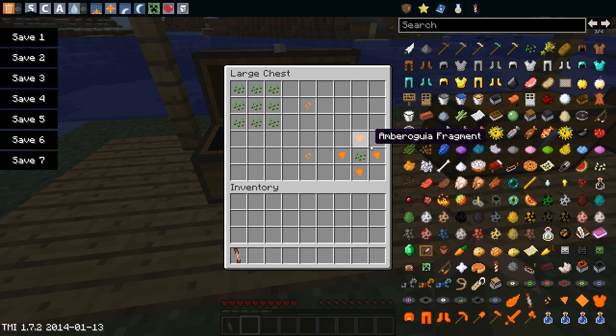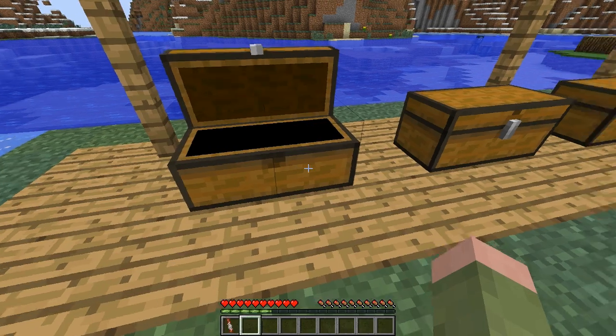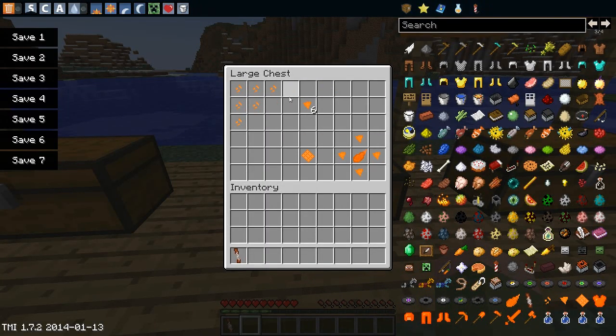The fragments can be obtained from Amberogia biomes — a new biome which I think is going to be added quite soon to this mod. You'll actually find Amberogia distributors there, and when broken they will give you the Amberogia fragment. For now, though, fragments can only be crafted with seeds like this, and I think they can be crafted into a block to give you just Amberogia.